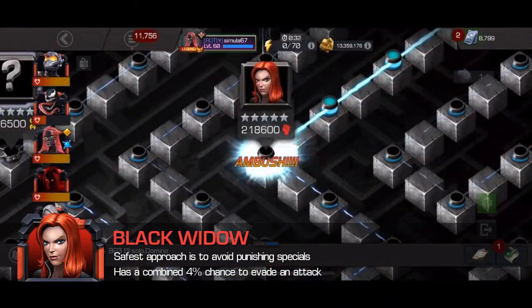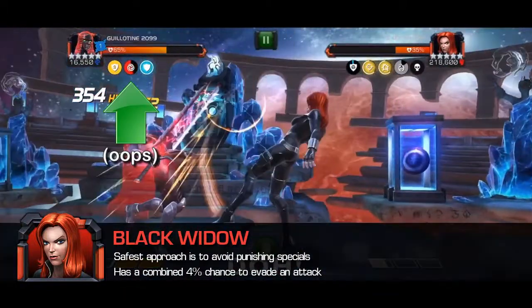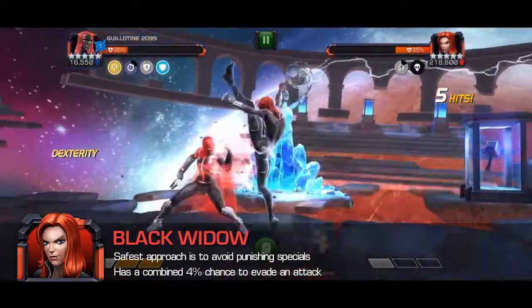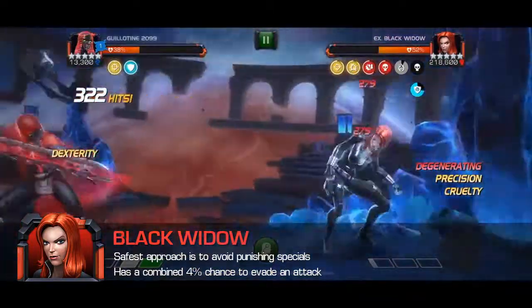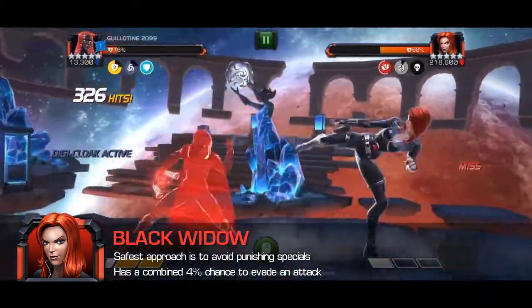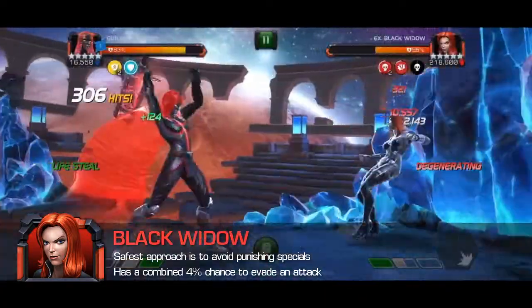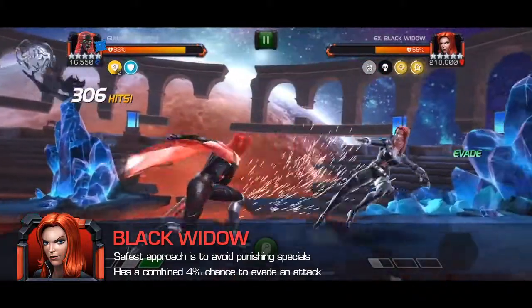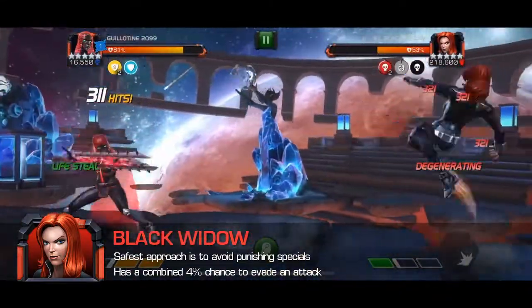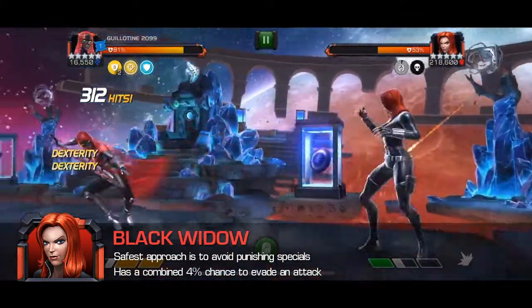Black Widow can be one of the most challenging fights in this content. Whenever she uses a special attack, she gets a three-second passive shield. If you hit her while the shield is active, you are passively stunned, which means a full five-hit combo to the face. There is a very small window after her special two where you can attack if your timing is perfect, but in general I'd advise against it — it's safer to just avoid punishing her specials. She also has a natural chance to evade on top of the Labyrinth evade, which can result in very frustrating deaths. Champions like Nick Fury or Apocalypse who can gain stun immunity will still be stunned by this node. The best approach is just to end it as quickly as possible using your primary attacker.